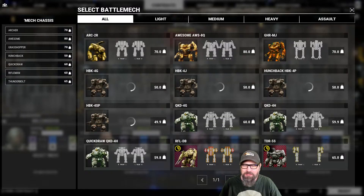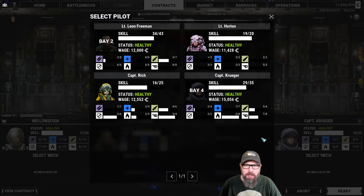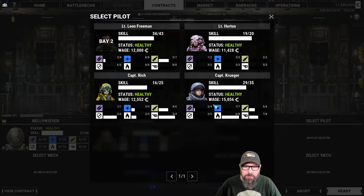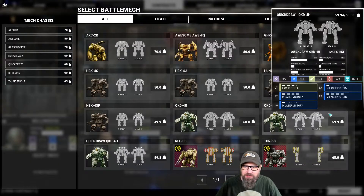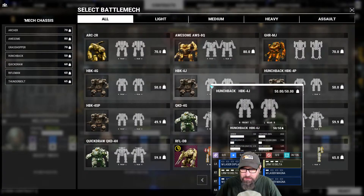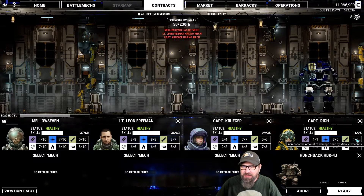Let's start with our LRM hunch. We were going to make a change — take Horton out and put Rich in. I think I'm going to swap Kruger and Rich. Let's go ahead and put Kruger here, let's put Rich back here. We're going to give Rich the hunchback with the LRMs, which is the J variant.